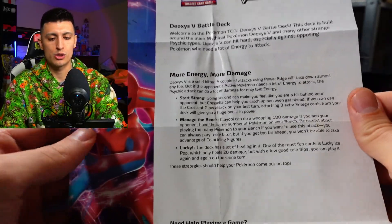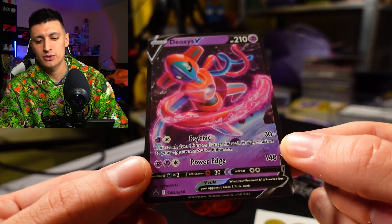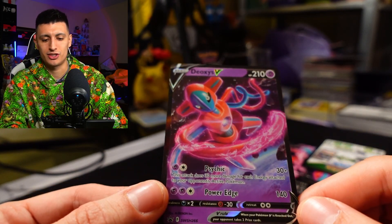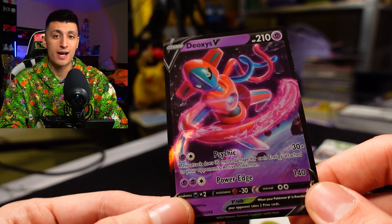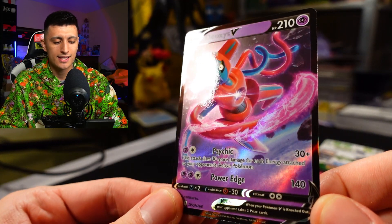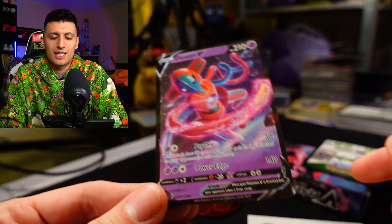There's an upgrade guidebook which is pretty handy — it teaches you all about how to upgrade your Deoxys deck, and flipped around, it covers the Zera Aura deck too. We got Deoxys V with 210 HP and two attacks: Psychic and Power Edge. Psychic costs two energy and does 30 damage plus 30 more for each energy attached to your opponent's active Pokémon — high potential but useless if they have no energy. Power Edge costs three energies (two psychic, one colorless) for 140 damage, which is enough to two-shot a lot of Pokémon including V-Star Pokémon with around 270-280 HP. This Deoxys V is a promo card exclusive to this starter deck.